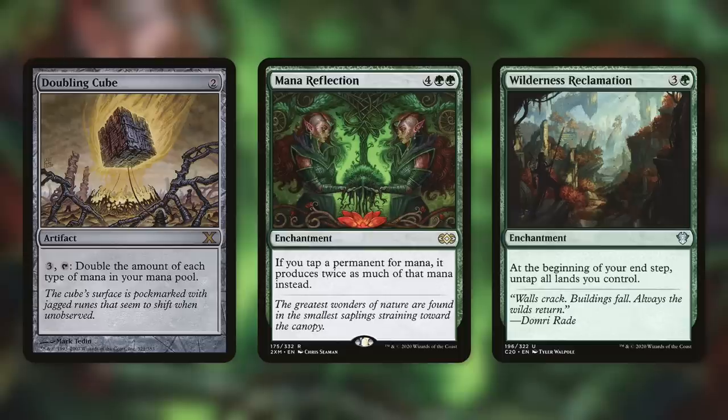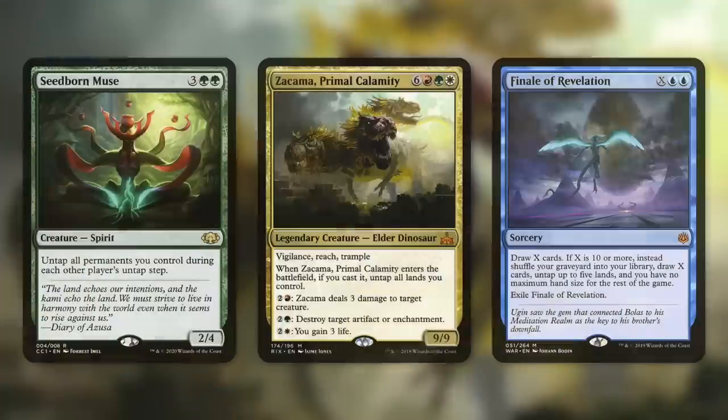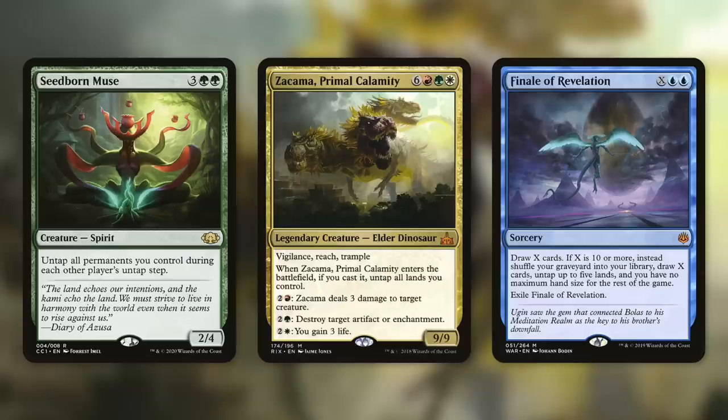Wilderness Reclamation — at your end step, untap all lands you control. Basically, do you just want to double up on the effectiveness of your lands again? This really works well with mana doublers like Mana Reflection. The more of these effects you stack, the more ridiculous things can get, and you can have an insane amount of mana in your mana pool. Which of course leads us to Seedborn Muse — untap all permanents you control during each other player's untap step. Let's untap those lands on every single player's turn and just store up that excess mana we're not using, thanks to Omnath.